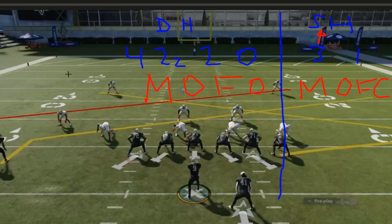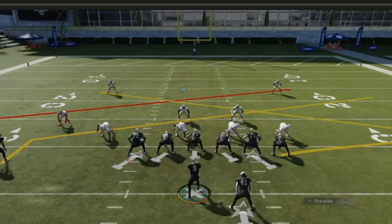The double slants play is something you can use to attack all of these defenses. It's a very beneficial concept to have in your pocket, and once you learn the concept and what you're trying to do with it, you can run it from any formation. It's good to understand an entire concept.